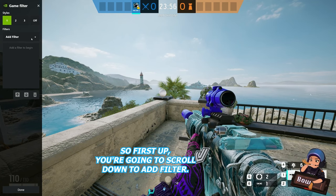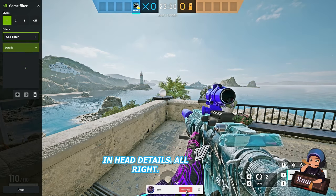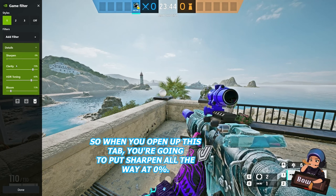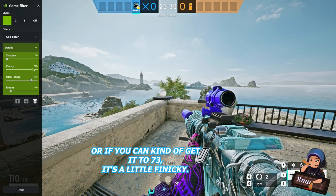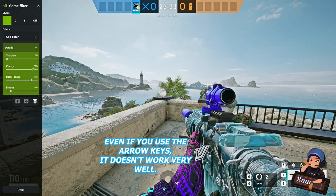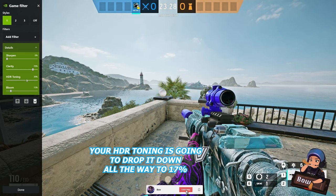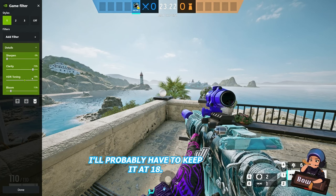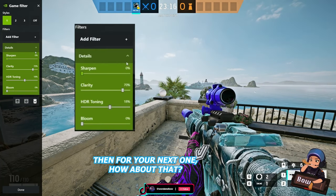First up, scroll down to Add Filter, click it, and scroll all the way down to Details. When you open up that tab, put Sharpen all the way at 0%. Take your Clarity and keep it at 70, or as close to 73 as you can get — it's a little finicky even with the arrow keys, so between 70 and 73 is what you're looking for. Your HDR Toning drop all the way down to 17%, or as close as you can get — I'll keep it at 18. Then turn Bloom all the way down to 0.